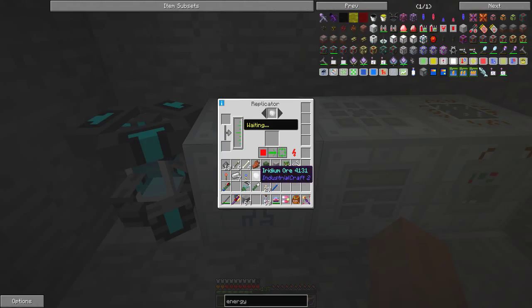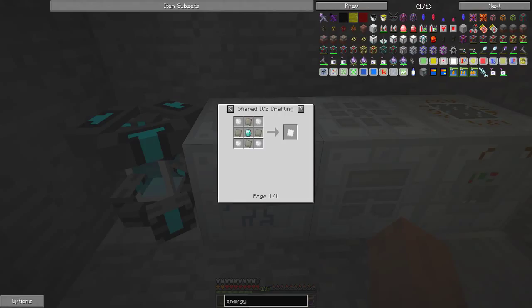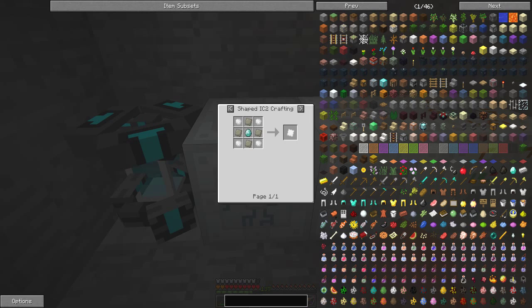If we look at the usage for iridium ore, you can produce iridium reinforced plates and iridium ingots — though we won't make those because we can make them easier from nether ore. The reinforced plate is the one that's really difficult and is required for advanced armor and quantum armor.